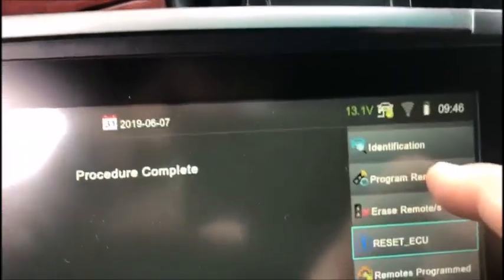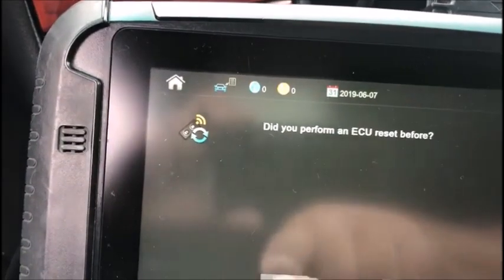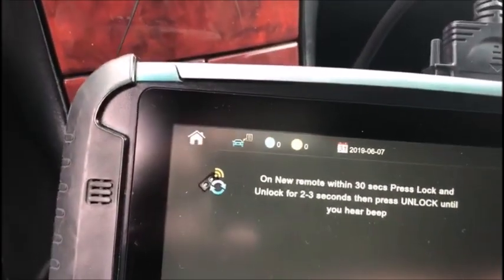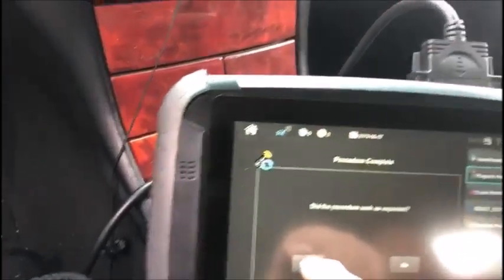Now we're going to hit 'Program Remote.' Yes. We're going to switch the ignition on, press lock and unlock, and then the unlock. Yes, it did.